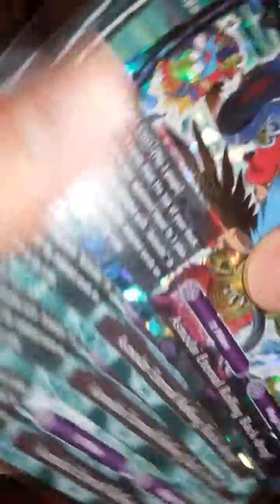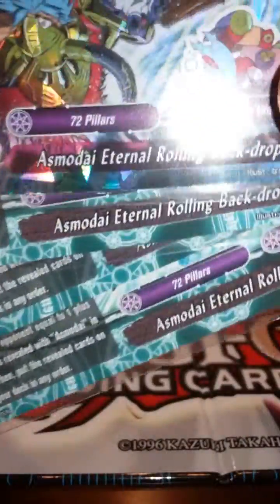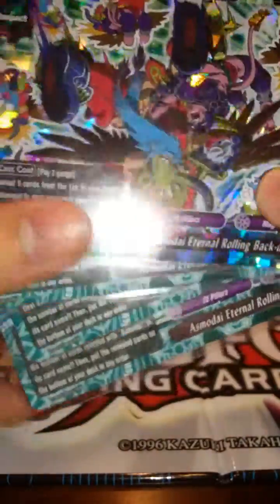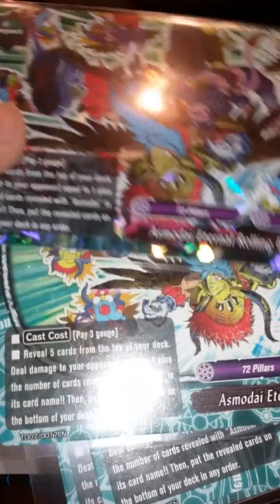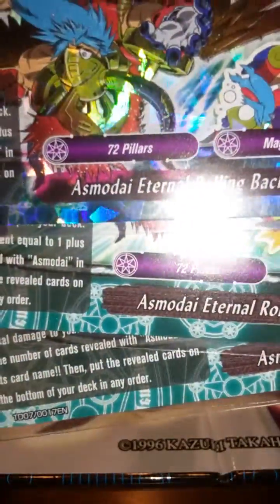And finally, I run four of the impact: Asmodei Eternal Rolling Backdrop. With this card, you pay three Gage, flip up the top five cards of your deck, and then you deal one damage plus one more damage for every Asmodei card that you pull. And this card also counts since it has the word Asmodei in the name. So in total I have fourteen Asmodei cards.